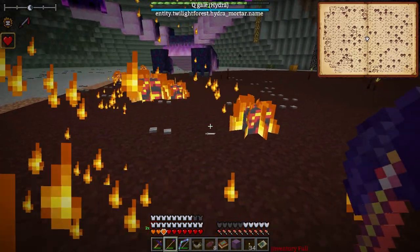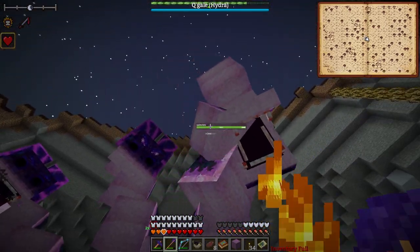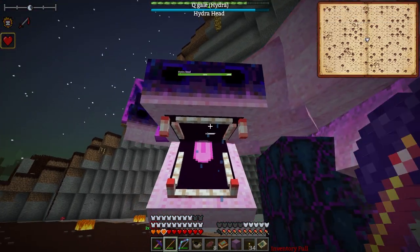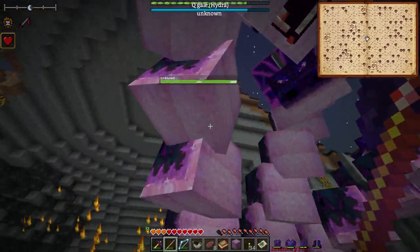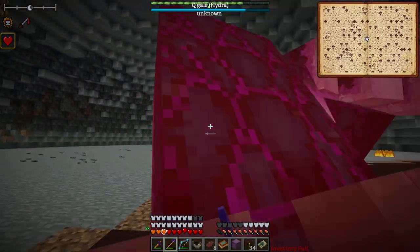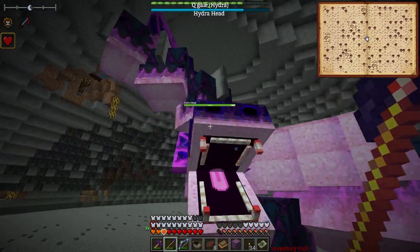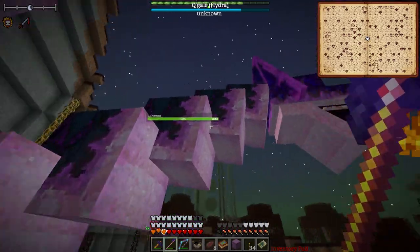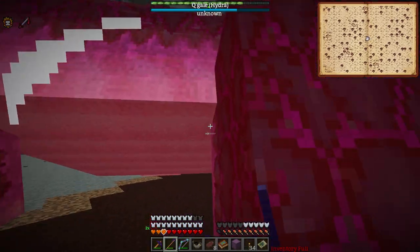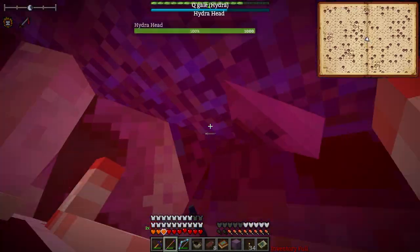Usually you can hit the hydra's projectiles back at them if they blow up, or you can just walk up and whack them in the head or body a few times - usually the head or neck is a good way to do it. You've got to know which head to hit. It depends on which body part is currently taking the most damage. You can see the damage rate of these guys is definitely a little bit higher than probably your standard experience.